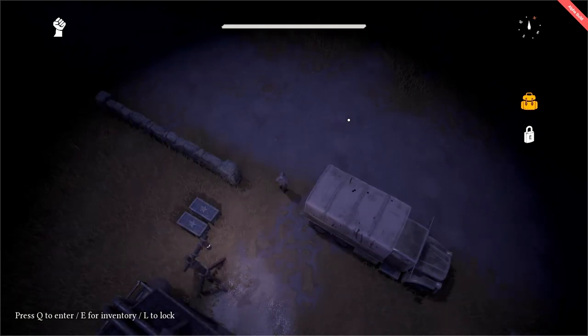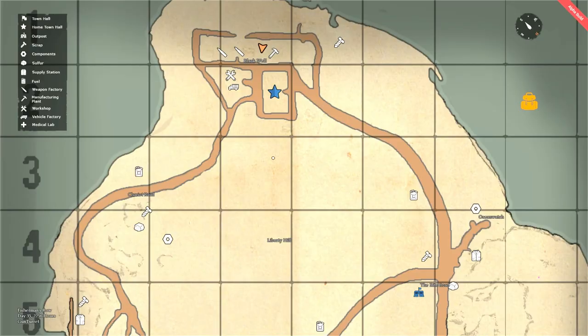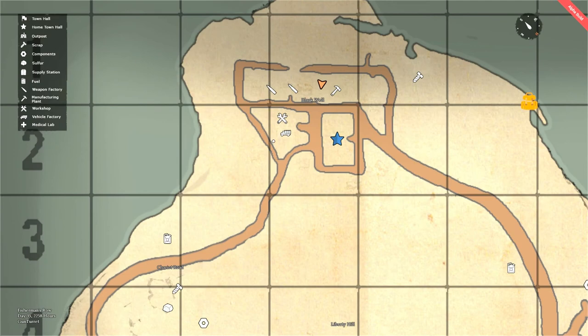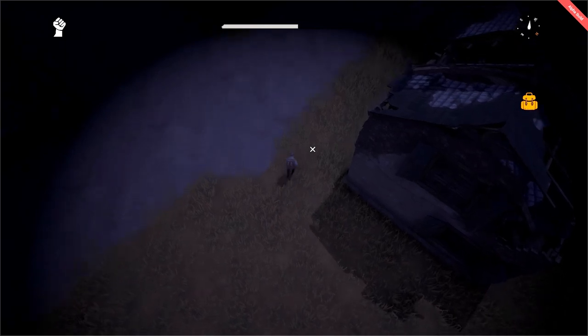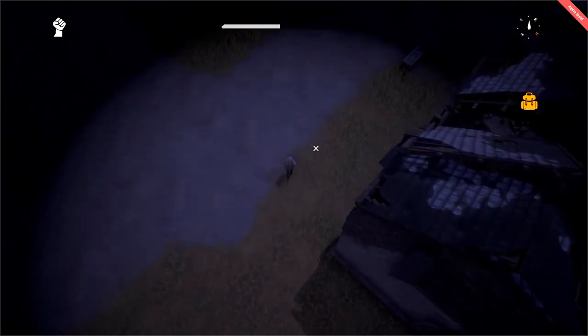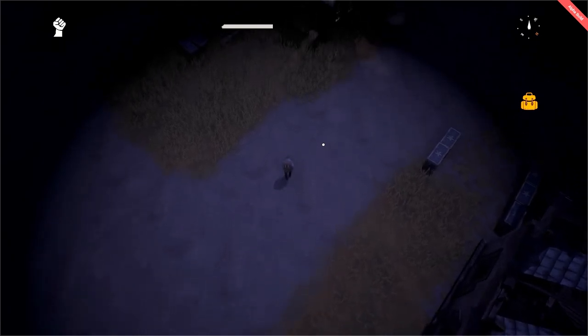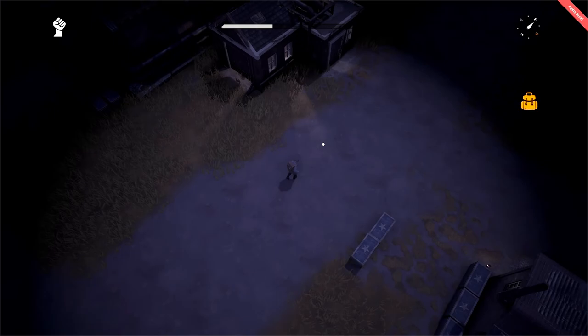Let's go and run this fuel over to the vehicle factory. We open the map and identify where the vehicle factory is — indicated by the truck icon, it is just below the workshop and to our southwest. As we are carrying so much fuel, we are heavily encumbered and our stamina drains very quickly, which means as a logistics player without a truck, one generally has to walk pretty slowly everywhere.